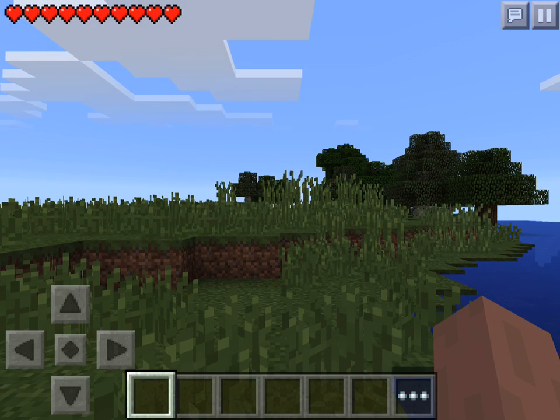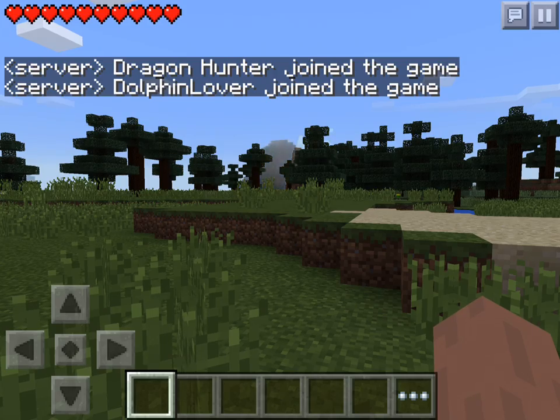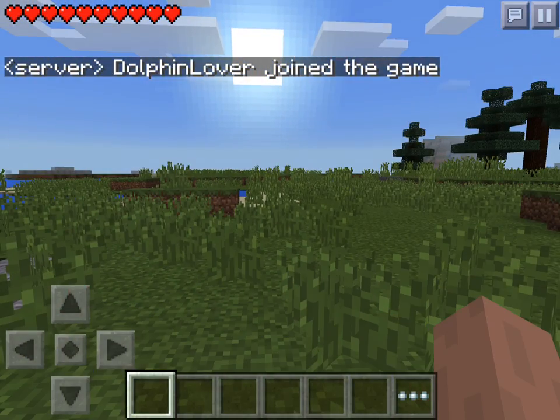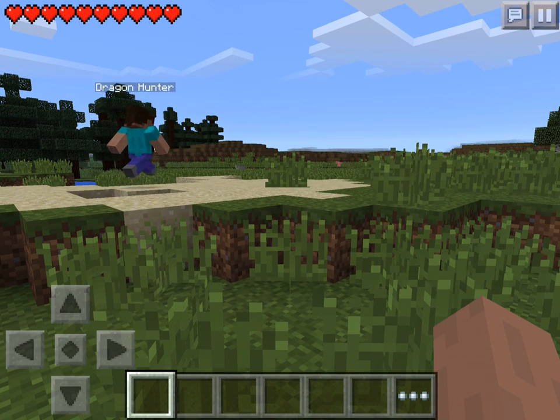I have no idea what this is going to look like — that's not too bad. Dragon Hunter has joined and Dolphin Lover has joined. Before we started we agreed that Dolphin Lover is going to do the farming and Dragon Hunter is going to do the mining and the building.